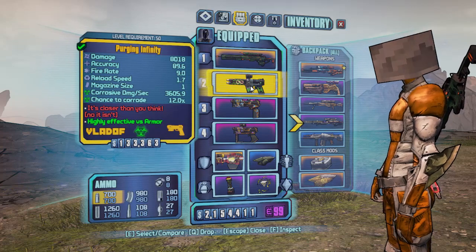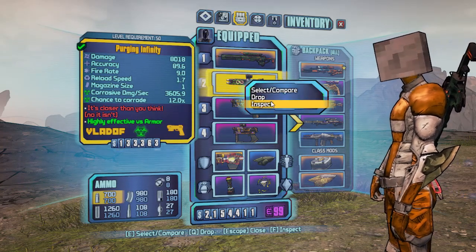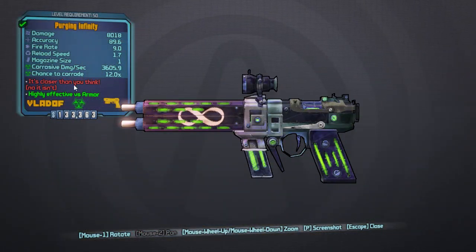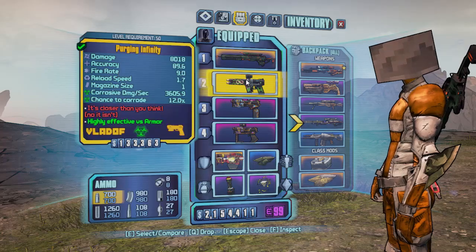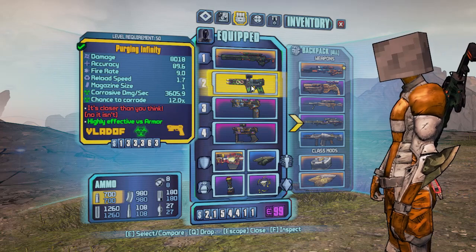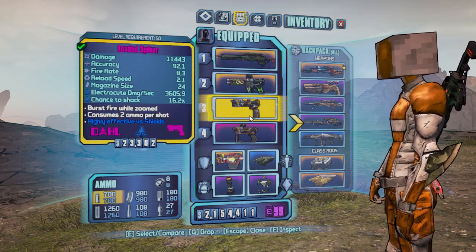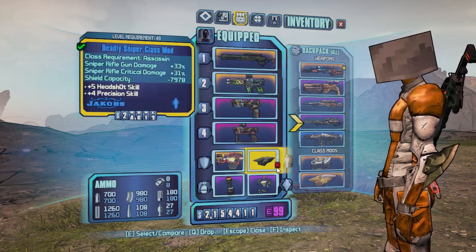For my backup weapon, I'm going to be using Purging Infinity. I also have a video on how to farm that, so look for that in the top corner. What's nice about Infinity is that it has infinite ammo and shoots out rounds really quickly. Combined with the Bee Shield, it pumps out quite a bit of damage. If you don't have the Infinity, you can use a similar pistol and that works just as fine.